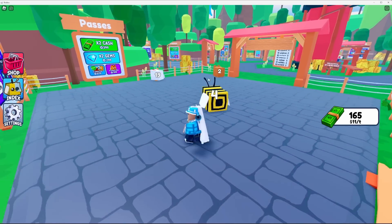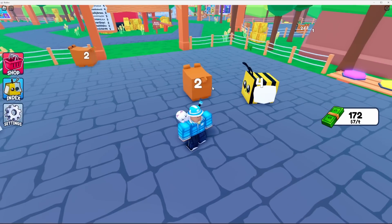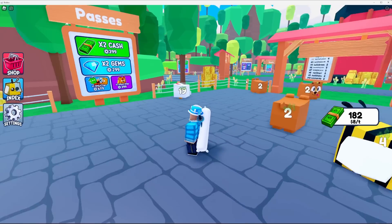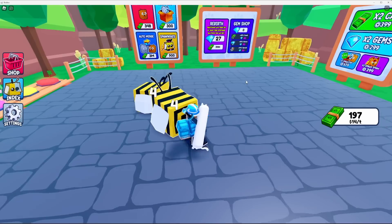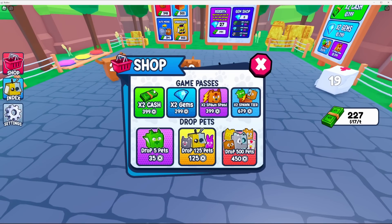I want to check out the game passes. The main thing I noticed right off the bat — I feel like I should be getting four dollars every time, but maybe the number is just referencing what tier the pet is. If that's the case, what's the point of getting a better tier pet if you only get one dollar no matter how high the tier goes? But let's check out the game passes — the UI does look really nice.